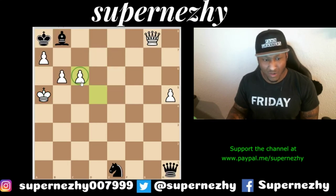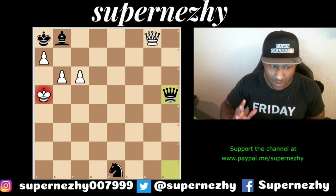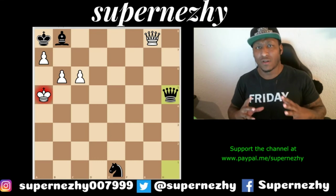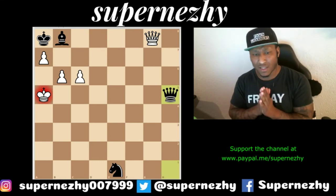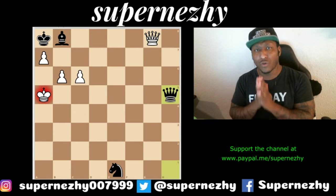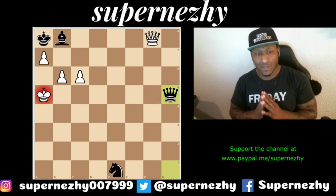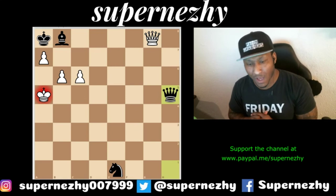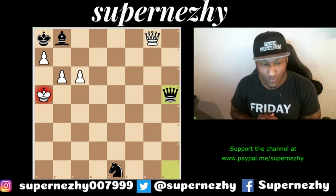So after knight to c6, the only move that really makes sense is just taking: d takes c6, queen takes h5. Now pause the video right here. There's an article out there on ChessBase that actually says this move right here is the 'mother of all moves.' Take a second — pause the video and see if you can find the best move here.